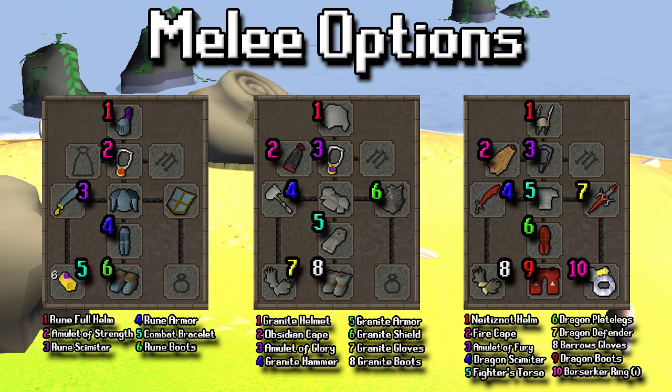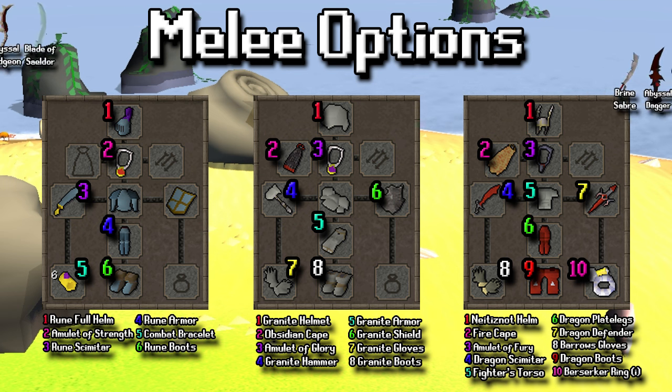I'm imagining most people that are killing Ammonite Crabs probably won't be in that case, but if you're lucky enough to be there, by all means go ahead and bring it. Beyond that, there's a ton of different weapons you can bring. It's really up to you in terms of what you need to train and what you're looking for here — Abyssal Whips, Daggers, Bludgeons, Brine Saber. There's a ton of weapons you can choose from, so really it is up to you on what you want to use.